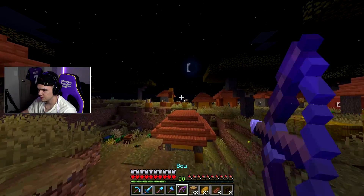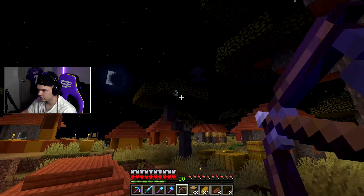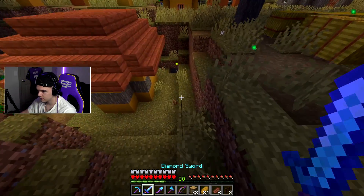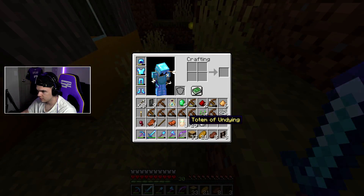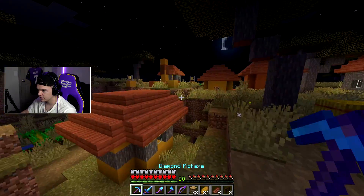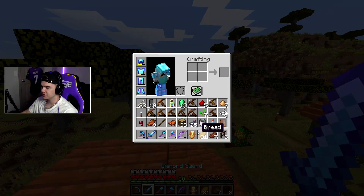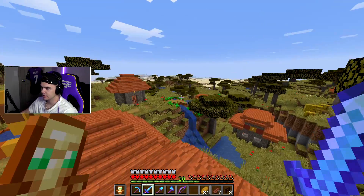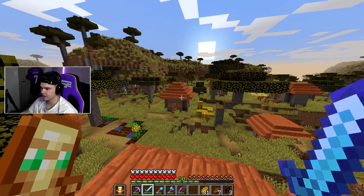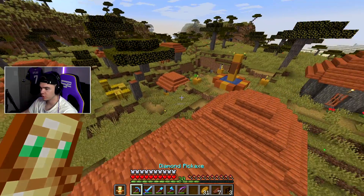There's another witch — get him out of here. Got him. What did this drop? A Totem of Undying — what is that? Is that what you get when the raid's over? I just looked this thing up and apparently if it's in your hand or even in your off-hand, if you die or take max fall damage to where you would normally die, basically you don't die.